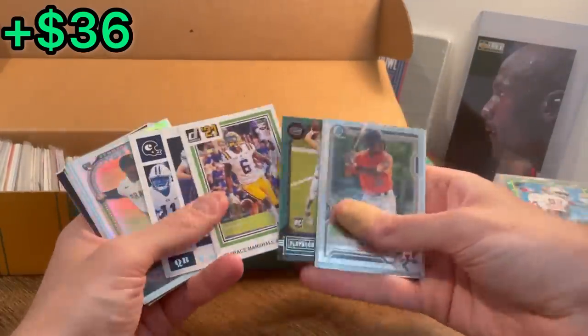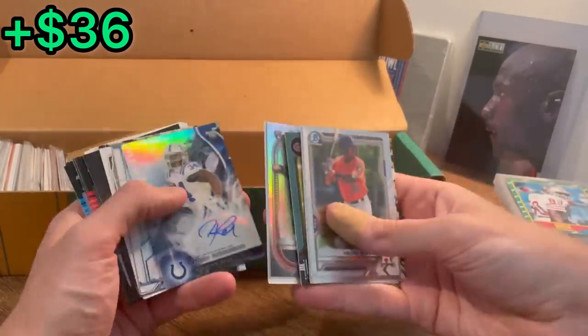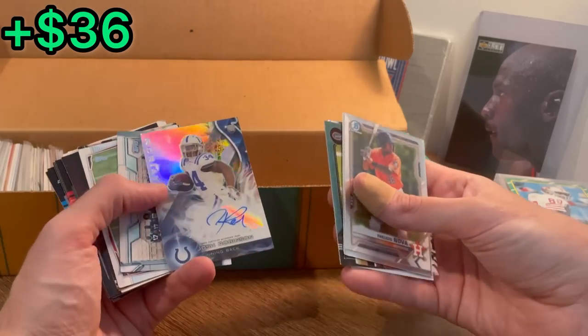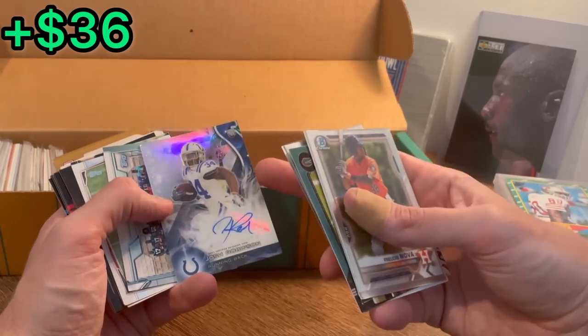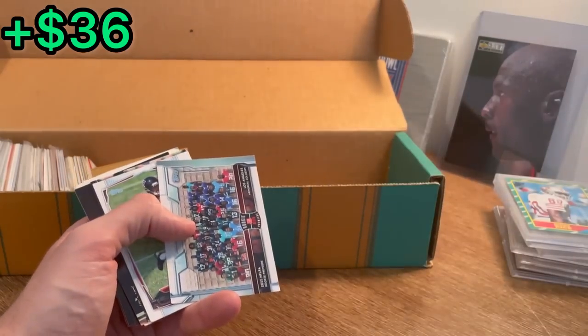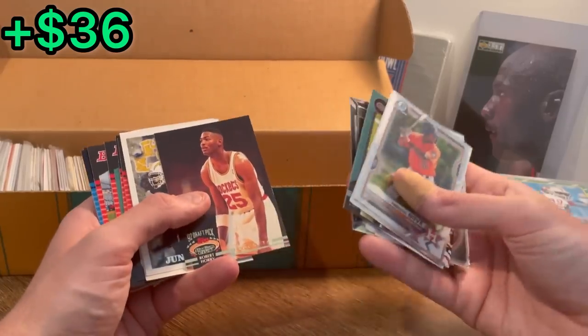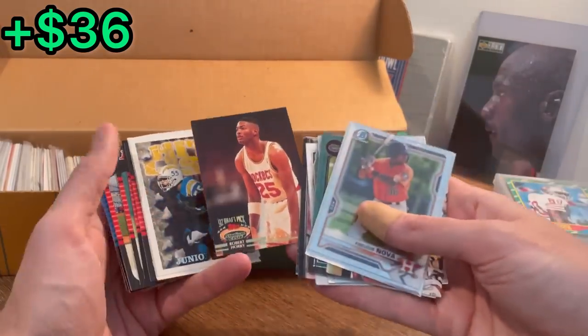Kyle Trask rookie, nice. Terrace Marshall, Zach Wilson — this will be the next Easter egg. Good luck. We're going to find some basketball cards to give away. Josh Robertson rookie card auto — not sure if he's even still in the league, but can't complain about a rookie auto. Devontae Freeman rookie card. This Robert Ori draft pick will be the next Easter egg. Good luck.